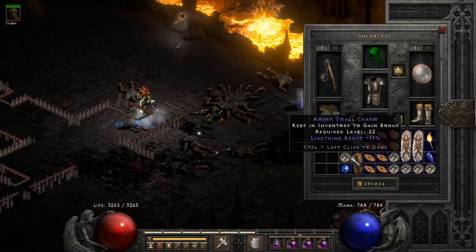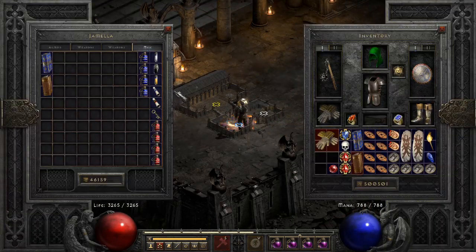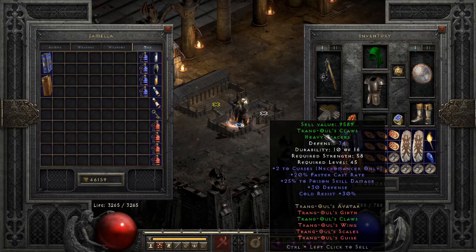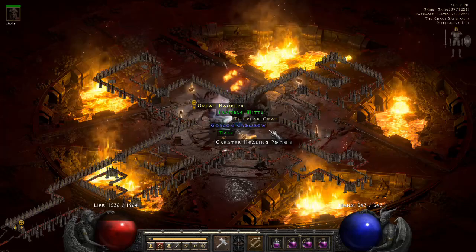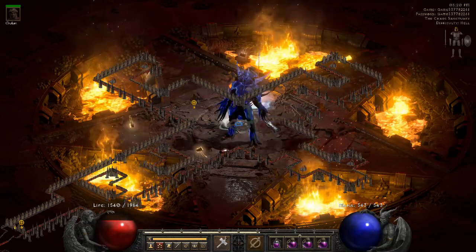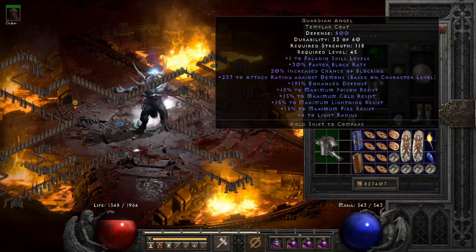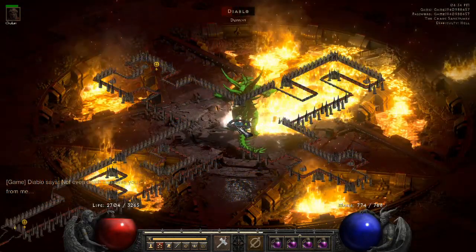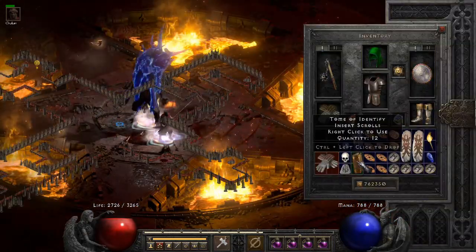Just a perfect lightning red small charm. I ran out of ID scrolls, but this is my first upgrade in a while — perfect 74 defense on the gloves. These are higher end Chance Guards, still searching for 40 magic find ones though.